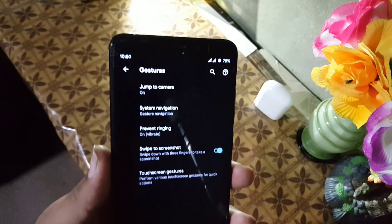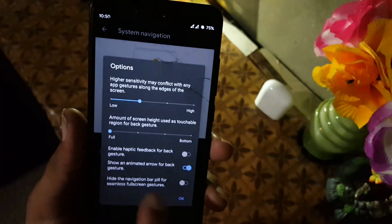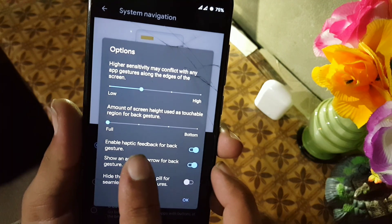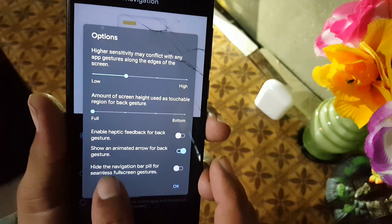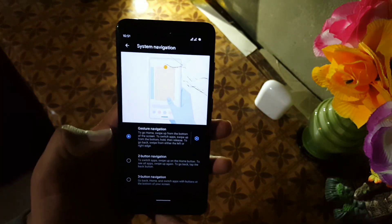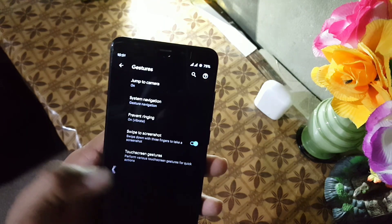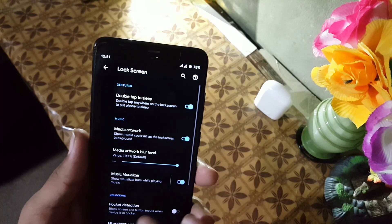Then we have gestures, including jump to camera and system navigation. In system navigation you can set gesture sensitivity and the amount of screen used, enable haptic feedback for back gestures, enable or disable animation arrows, and hide the pill. We also have premium swiping, swipe to screenshot, touchscreen gestures, and the navigation bar where you can invert the layout.